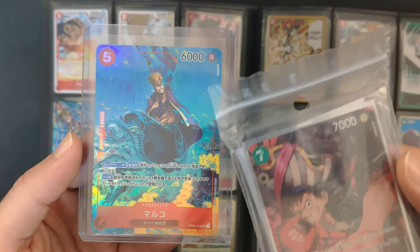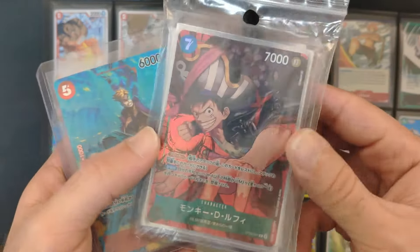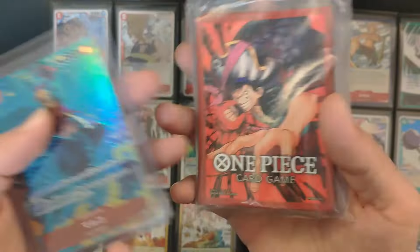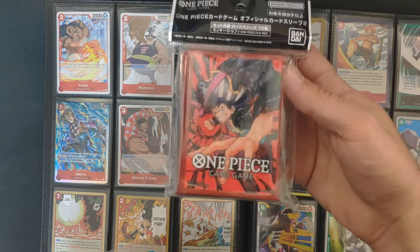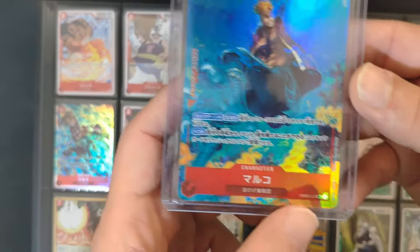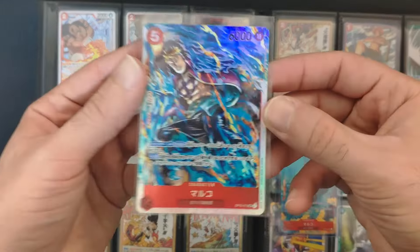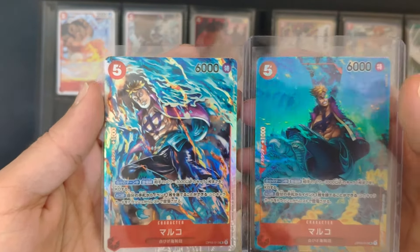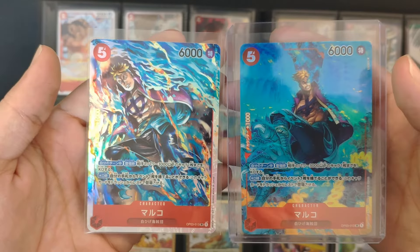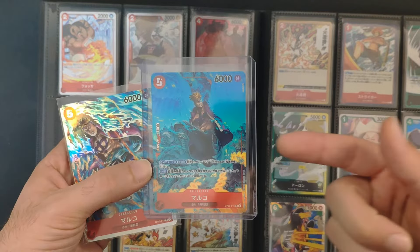You can also go for the more luxury versions, which have alternative art design and texture. For example, this is the normal version, and this one I picked because I like the official One Piece sleeves. Here's Marco — OP03 number 13 — and this is the other version: same card in Japanese, same numbers from the same set, but with different art. You can collect the normal version or hunt every different variation.